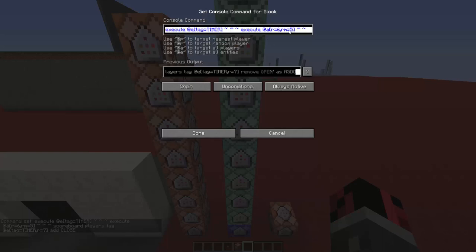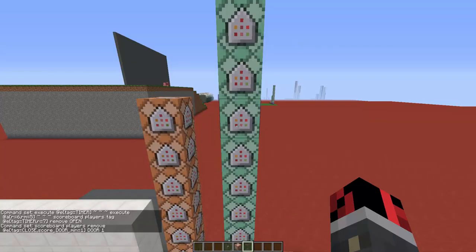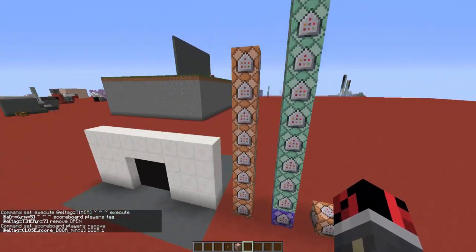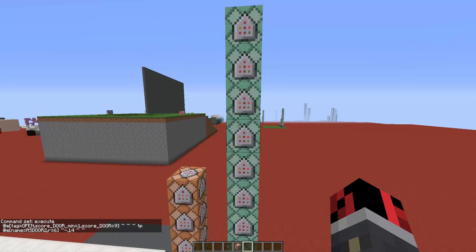After we detect players in a radius between five and six blocks, another execute command removes the tag 'open' because we want the doors to close. This command block removes the door scoreboard score by one for all armor stands with the tag 'close', decreasing that number until it reaches zero. Then this command block checks for all armor stands with the tag 'open' that have a score between one and nine on the door scoreboard - we teleport them 0.14 blocks towards positive X. The armor stands named door one on the left side move in that direction, and the armor stands named door two are teleported in the opposite direction so the doors open.